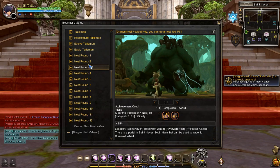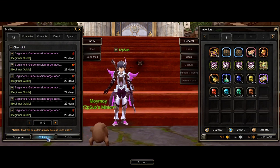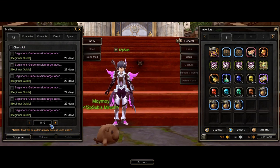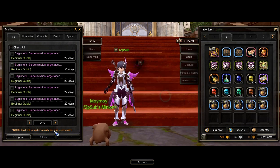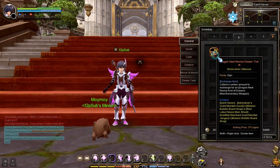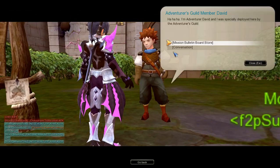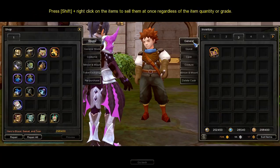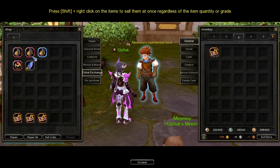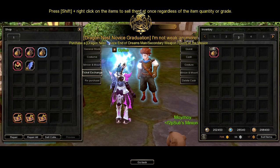After clearing all Nest Rounds, return to town and receive the rewards in your mailbox. Open your mail, check all mail, and click Receive All Rewards. Make sure to check each mailbox page to claim all unclaimed rewards. For the final task, you'll need 37 Dragon Nest Novice Dream Tickets to buy the Novice End of Dream Weapon Pouch — go talk to the BST Point Shop NPC, select Mission Bulletin Board Store, go to Ticket Exchange, and purchase it using 37 Dragon Nest Novice Dream Tickets.